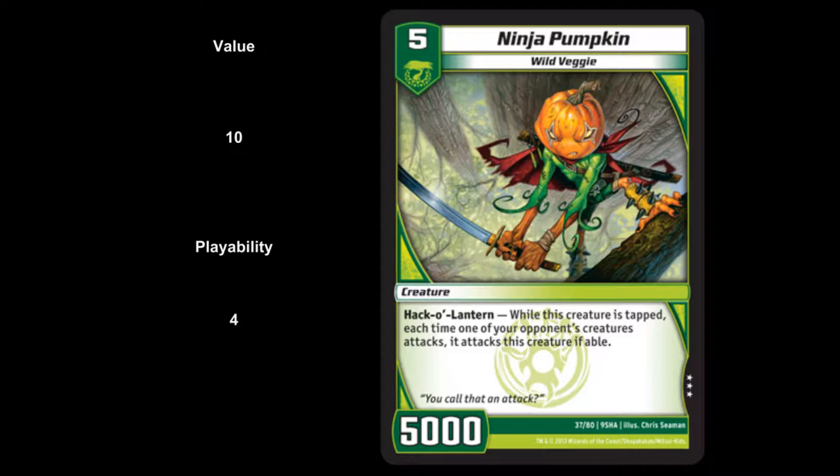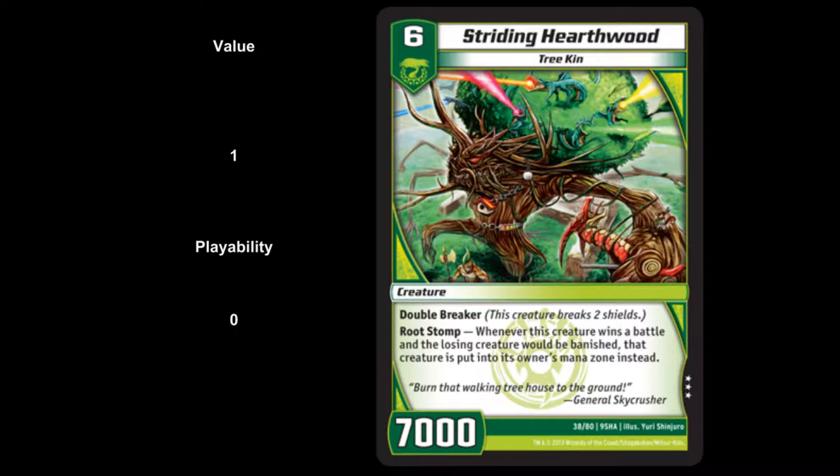Next up, we have Striding Hearthwood — level 6, 7,000 power, Treekin, double breaker, with the ability Root Stomp. Whenever this creature wins a battle and the losing creature would be banished, that creature is put into its owner's mana zone instead. Playability 0, value of a buck because it's a rare. I don't want to put a creature I kill into my opponent's mana zone — mana ramping your opponent when you're not progressing your board or hitting their shields is really rough. If they have a Gregorius Fortress in play it's decent, but their Fortress just swings back into your Hearthwood. So maybe a 0.2, but not much better.